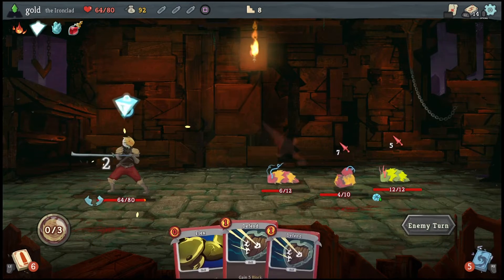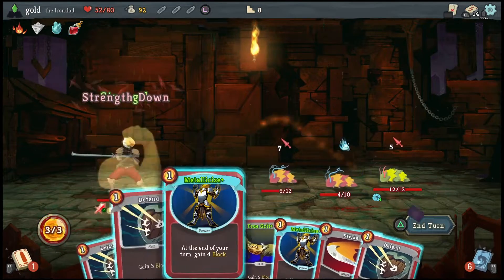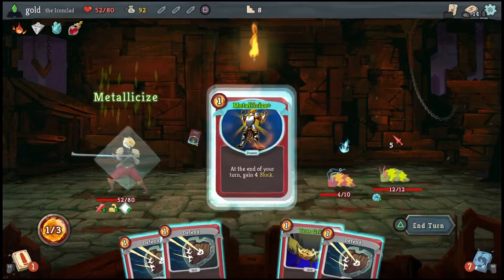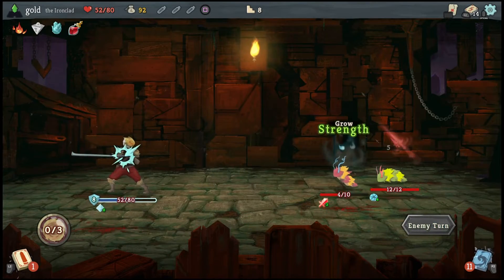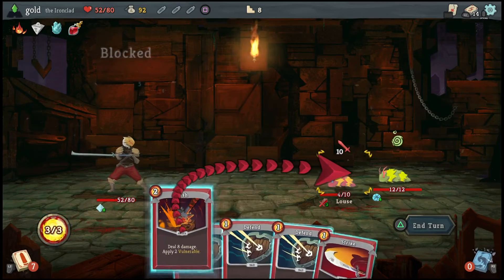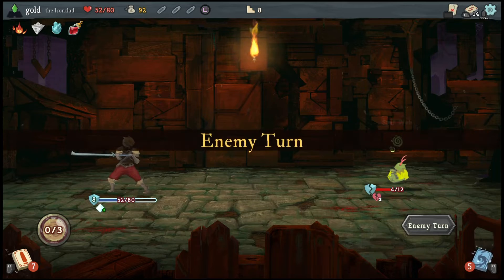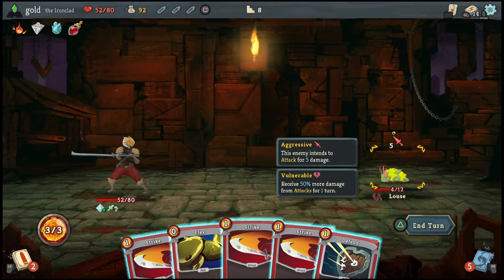You two are doing the most damage — you can't be doing that. Get rid of you. Metallicize, metallicize. I can fully block both of them more often than not. Bash him, strike you. Bash applies vulnerable, which means they take 50% more damage.